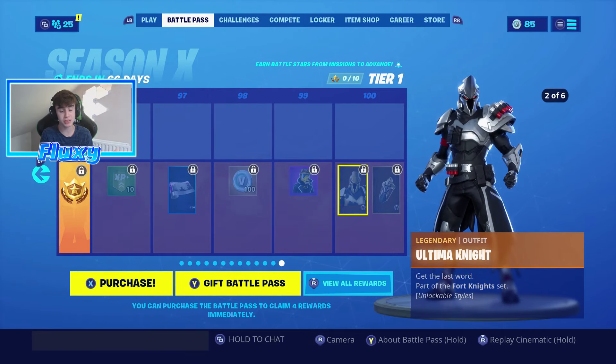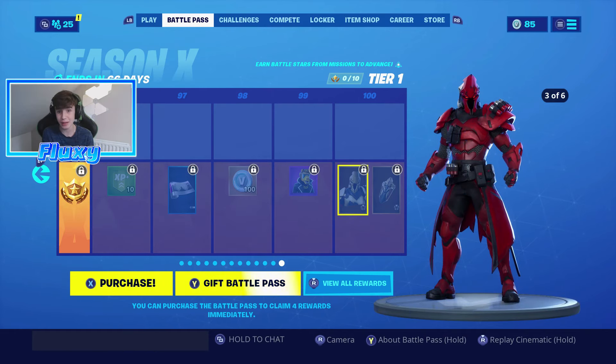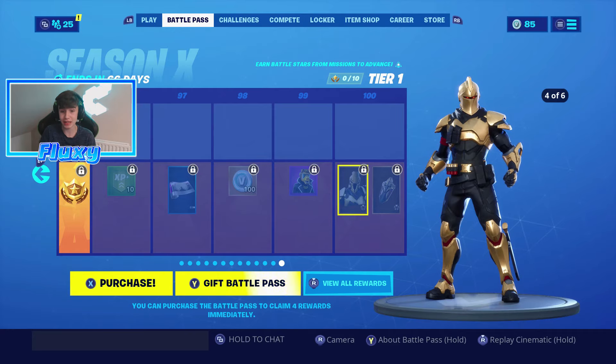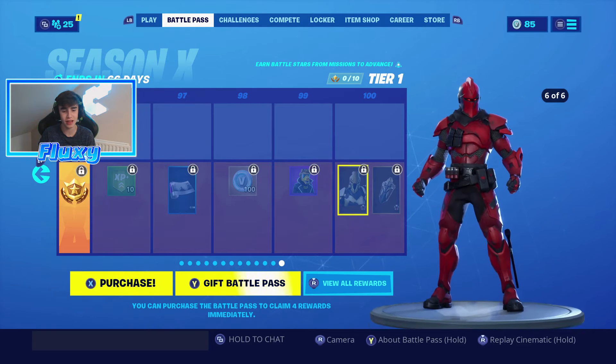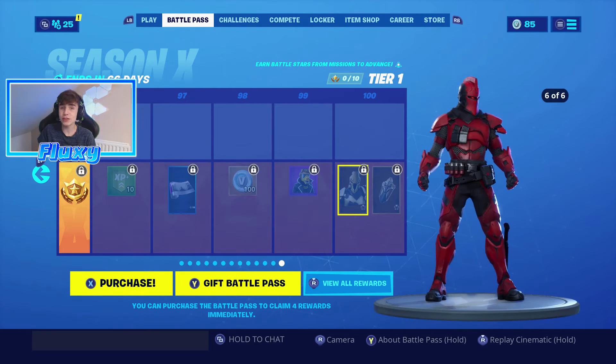Then we have the ultimate knight which is probably the best skin of this battle pass because of course it's tier 100. It is basically the black knight — but golden, and then silver, which is so awesome. Then you can also get it in red just like that.